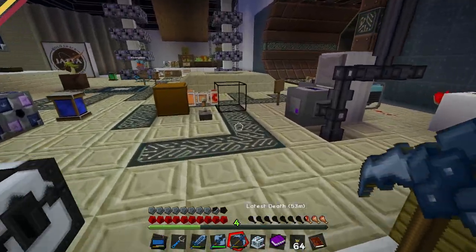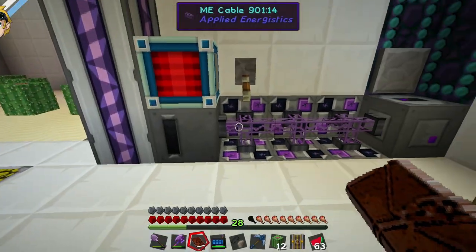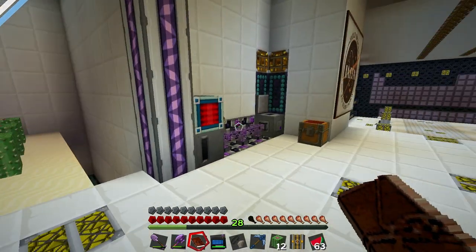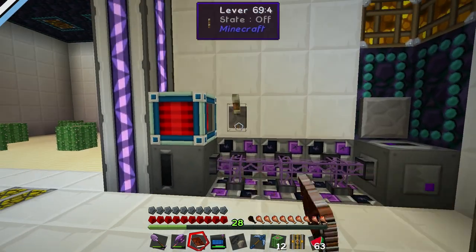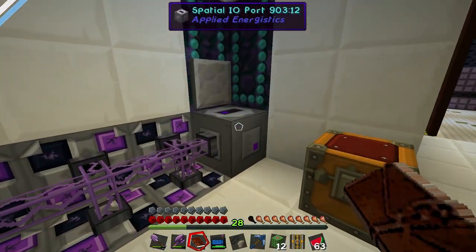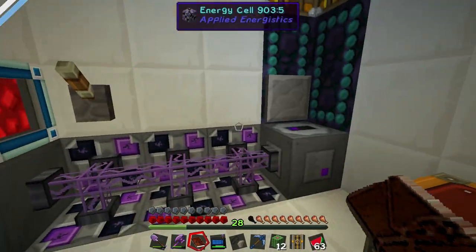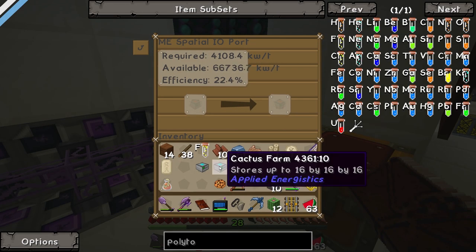Duncan, what's up? This computer down here's run out of power. There's an energy cell right on top of it that's given loads of energy. You have to pull the lever. Oh! And the problem is that if you leave it on all the time, it'll just drain - like this one here on this computer's almost drained now. And so I turn it off when I'm not using it.